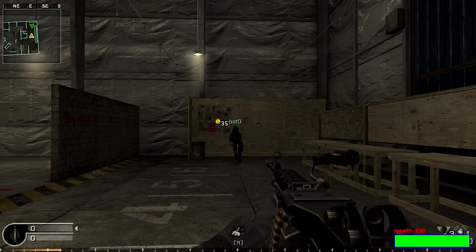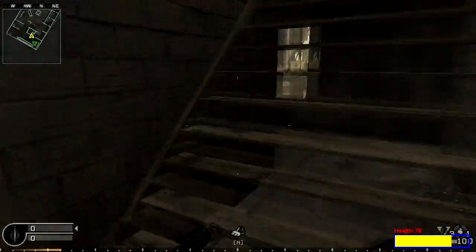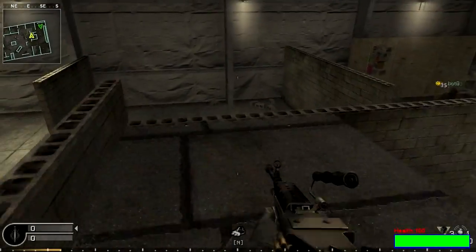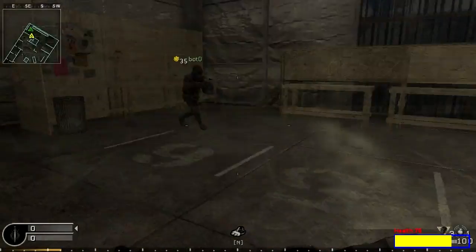So first thing you see in the bottom here is my health — it's actually working. If I go here and damage myself a little bit, as you can see I lost a bit of health there. 76. And COD is going to bring it back up — there you go. I've got it in multiple colors, you know, coming down.